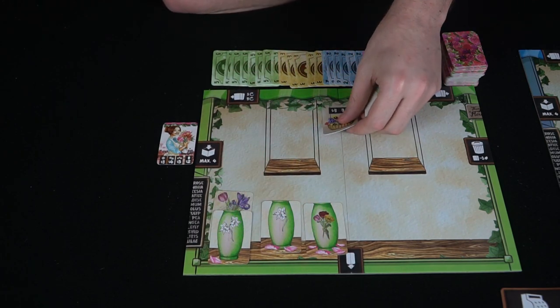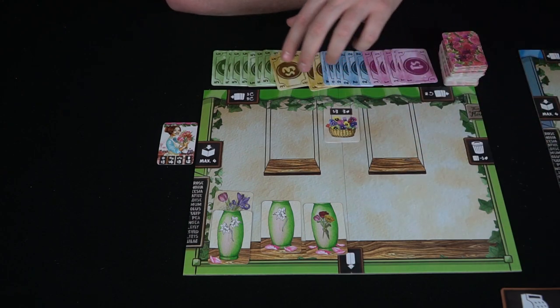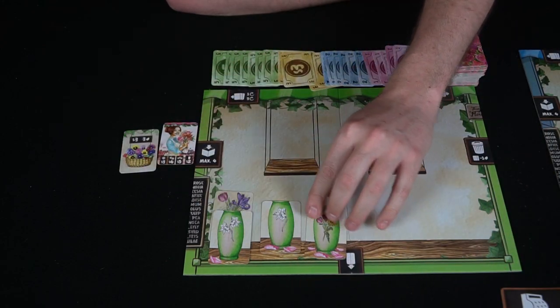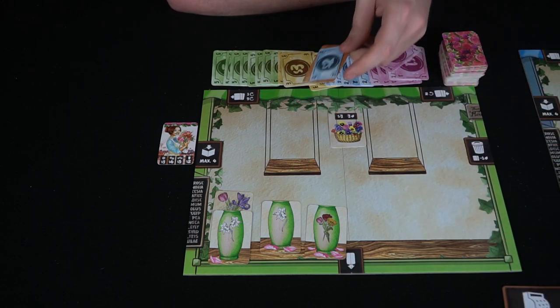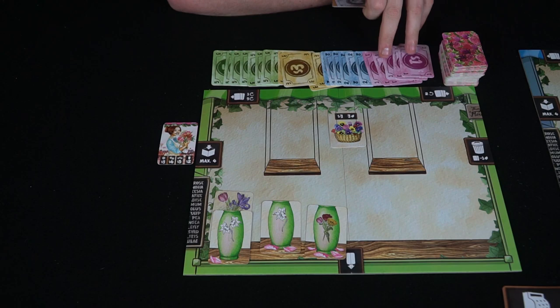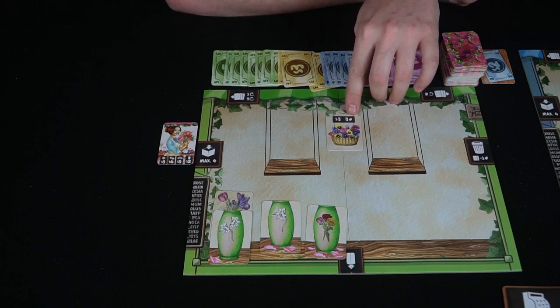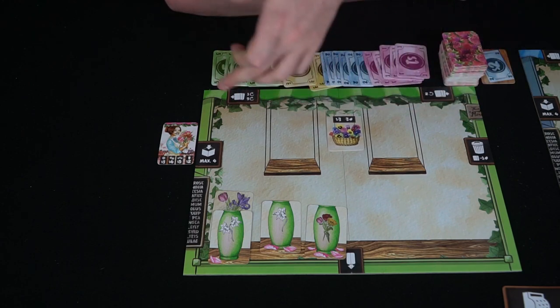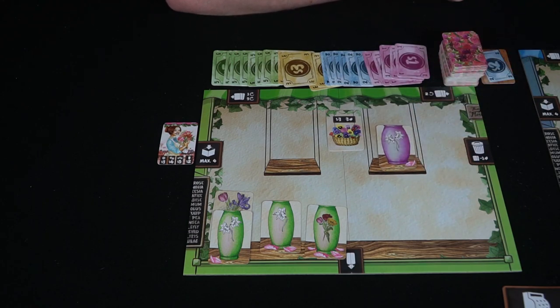There are also hanging plants you can place provided you have enough money. For instance, if a card costs two dollars, you need that amount, then flip it up and place it there, discarding the money tokens. You can do this action pretty much whenever you want. The wooden tokens are the currency you gain in the deck. Some hanging plants have flower power written on them - for example, three flower power costing three dollars - and there are three spaces for them.